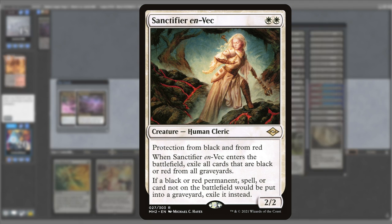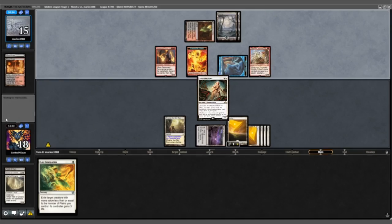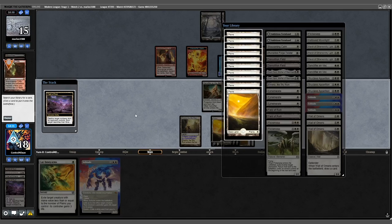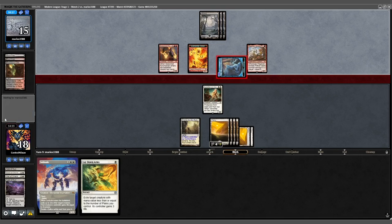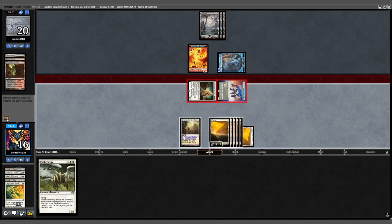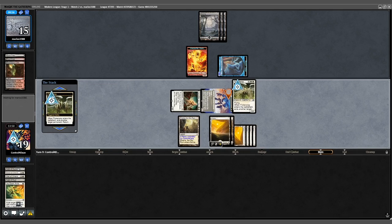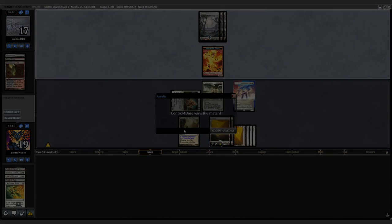Sanctifier stalled the board until I could open the game wide. We draw into Solitude, exile the Blackcleave Cliffs, get another Plains, and pass. Opponent attacks for 2 — we take it. Cast Solitude end of turn to exile the Ragavan. Untap — exile the Pyromancer. Swing for 5, cast Flickerwisp, wisp the Solitude. Solitude returns and exiles the Illusion token. Opponent scoops.